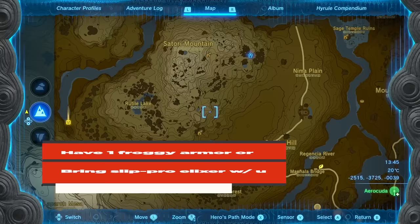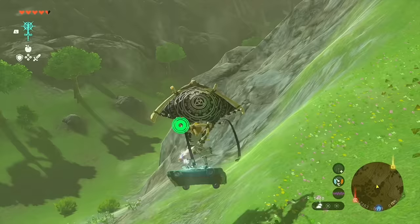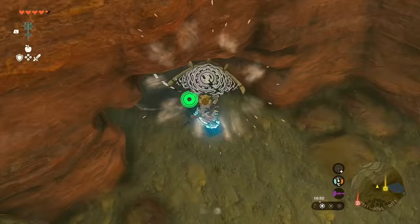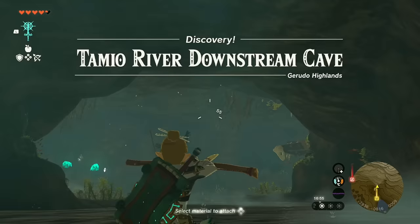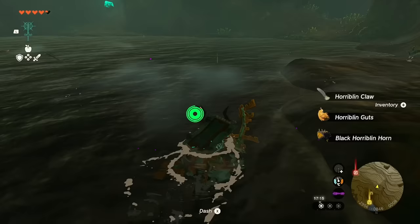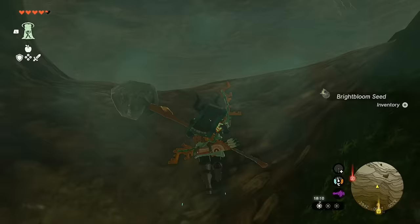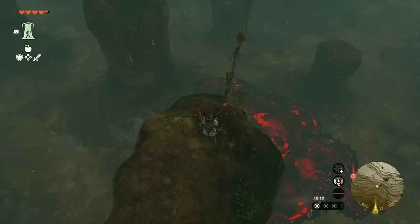I'm heading from the shrine just south of Satori Mountain. One of my favorite ways to get around on foot — if you fuse a cart to a shield it's like a significantly more effective shield surf, essentially a skateboard. Alternatively you could make a boat and go down the entire river. This is the Tamio River Downstream Cave. Starting off with two Horroblins — if you head to the right and go down, you'll find the Bubbulfrog. Head left to reach the edge where you'll see Gloom Hands down below.